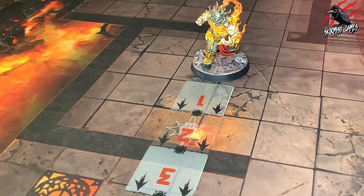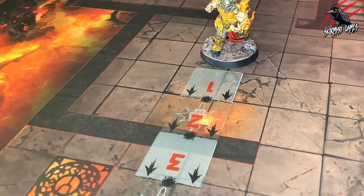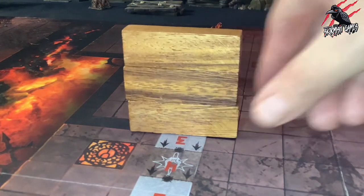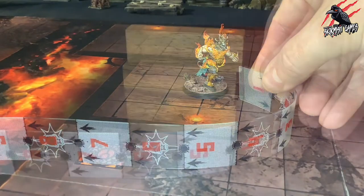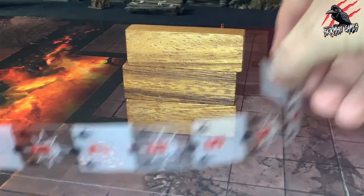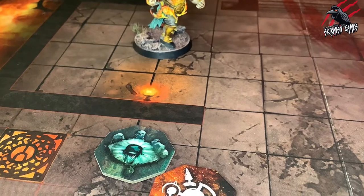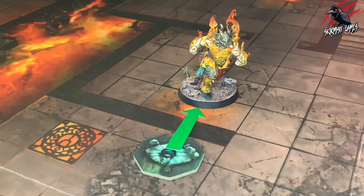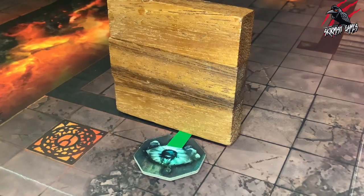The next rule for dungeon walls is measuring distances. Distances cannot be measured through dungeon walls — instead, players must measure around them. The final rule for dungeon walls is regarding objectives. If a straight line drawn from the centre of an objective marker to the closest point on a fighter's base crosses over a dungeon wall, that fighter does not count when determining control of that objective.